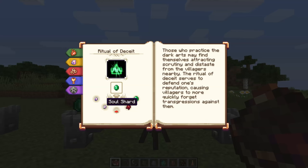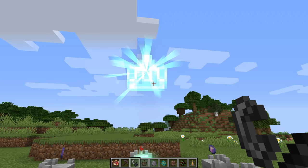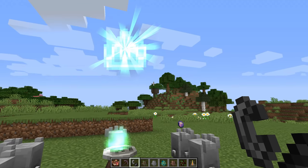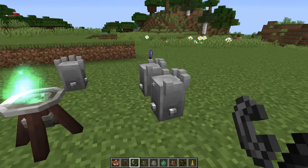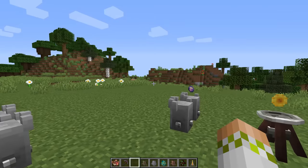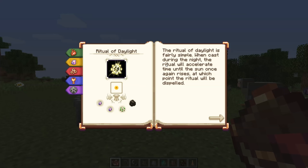The ritual of deceit makes nearby villagers forgive you a bit faster, since they're not really a fan of people practicing the dark arts. It requires two emeralds, a fermented spider eye, a red mushroom, and two soul shards in five stone hands. This will be especially useful since some later rituals are going to involve sacrificing villagers.